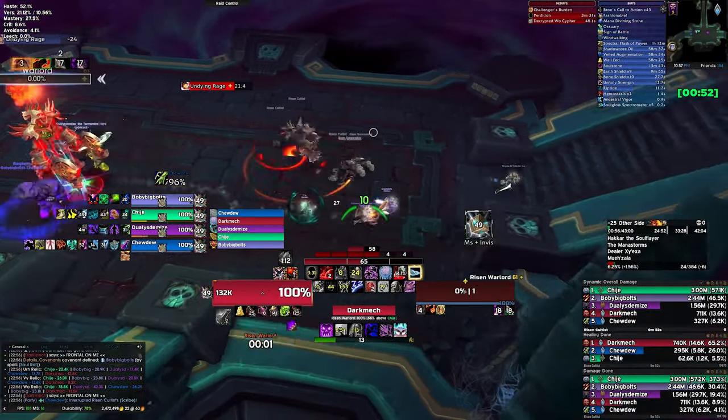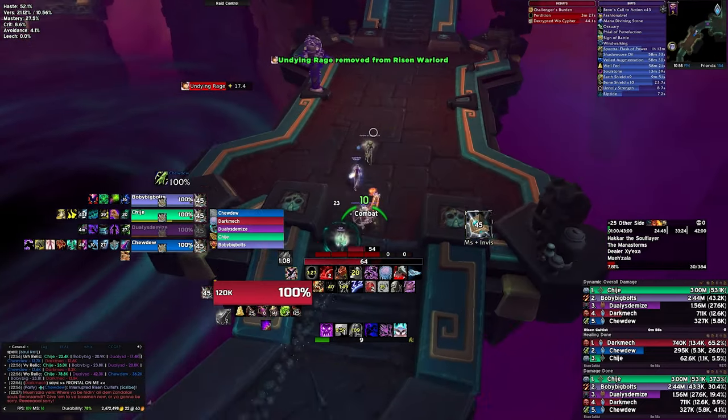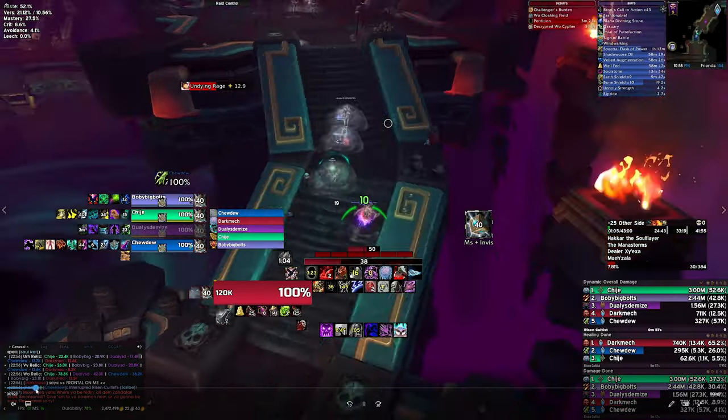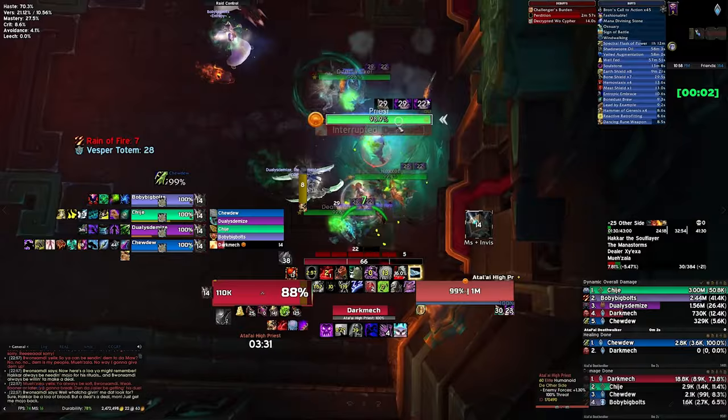We kill the risen warlord once the enrage falls off, then we take our Woe skip, running all the way up into Zal'Gurub and all the way to the end to this last pack at Hakkar's door.